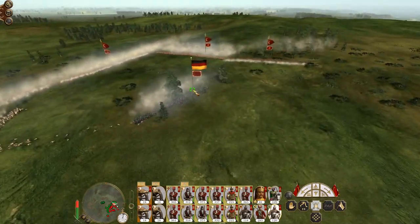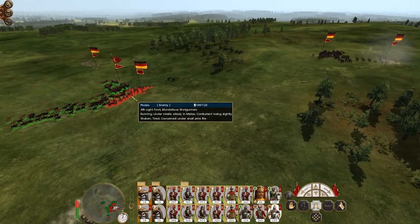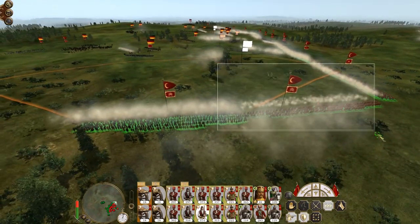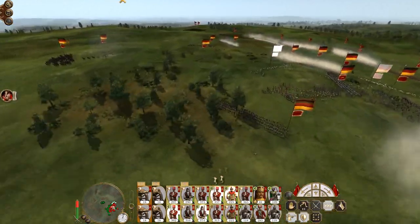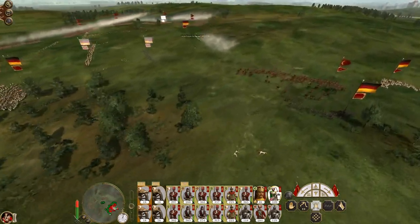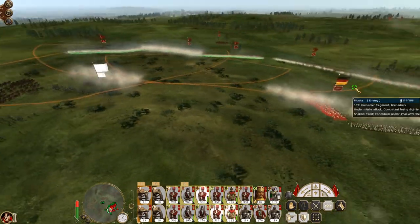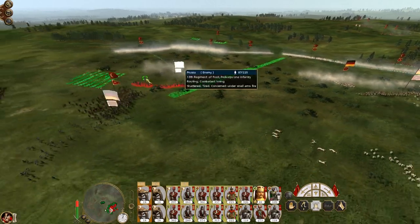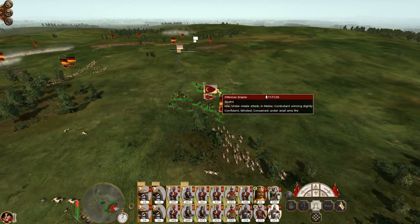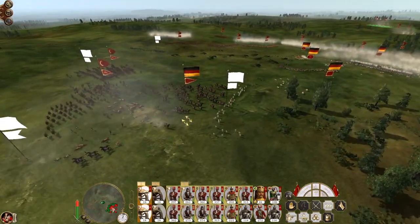Charge my Sepahi into the Blunderbuss shotgunners. There's been a lot of death in the centre. Friendly fire from the flight corps has almost caused their infantry to rout. Push up again — the general's been killed. Deploy the Mamelukes. Bring my general to bear as well. The Blunderbuss shotgunners are down. Chase down the Death's Head Hussars. Chase down the artillery if that's what they want.